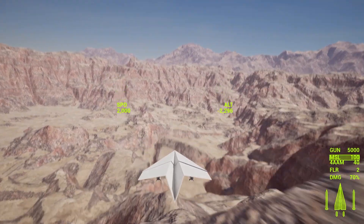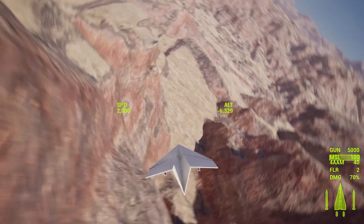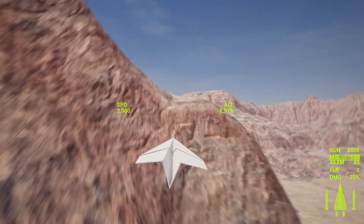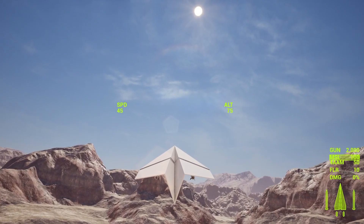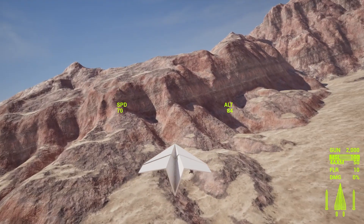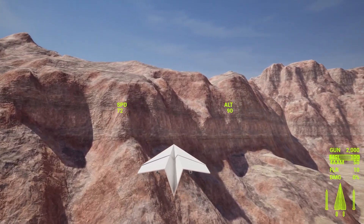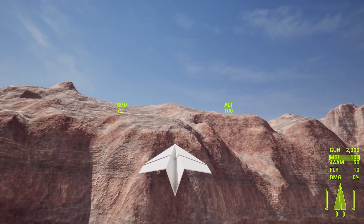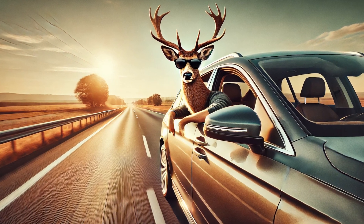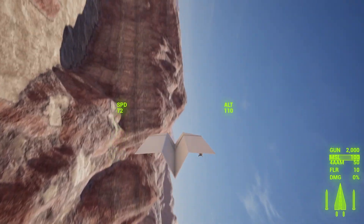Let's make it work. I wired it all up, and the altitude reading is totally wrong. But I fixed it — now altitude is in meters and speed is in kilometers per hour. The plane currently maxes out at 72 kilometers per hour, which is about as fast as a car, if the car were driven by a deer. I also added a bit of glow to the HUD to make it more readable.